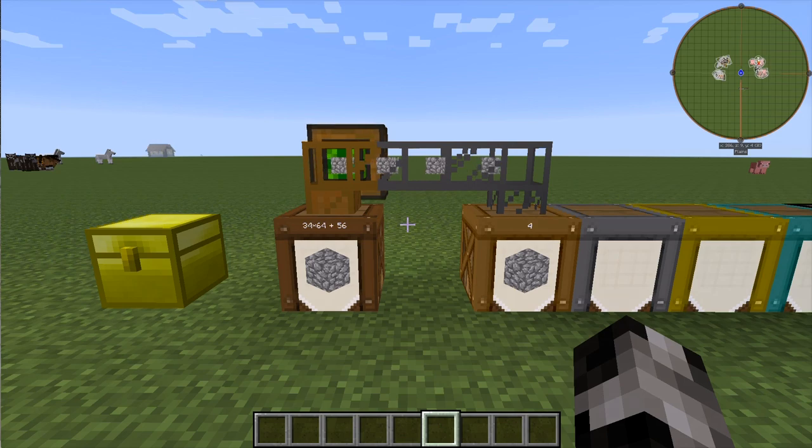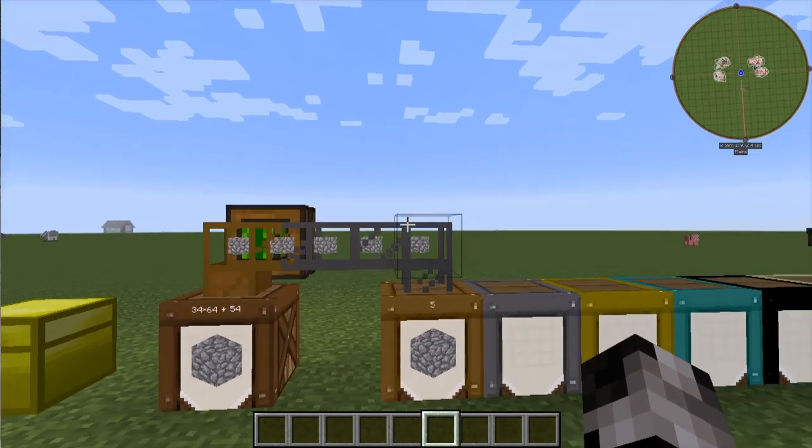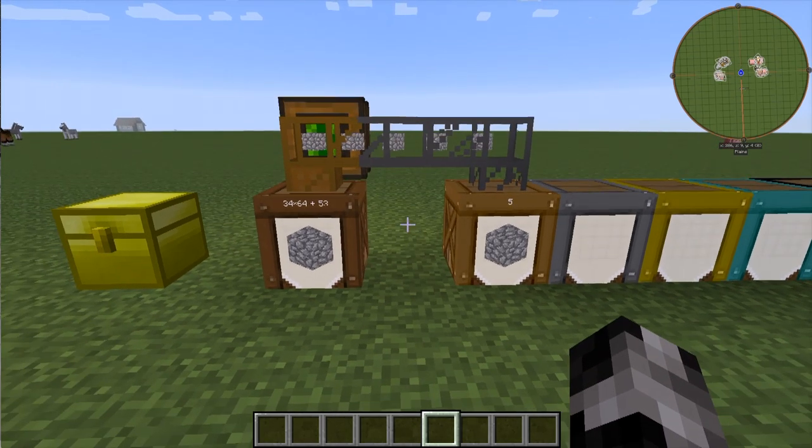In addition to interacting manually with a barrel, you can also use pipes in order to take items out of and put items into a better barrel. Thanks for watching, I hope you understand a bit more about better barrels.